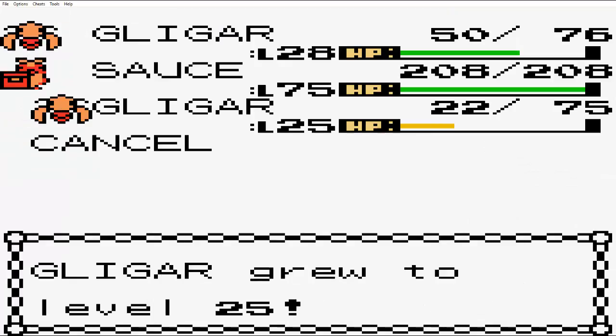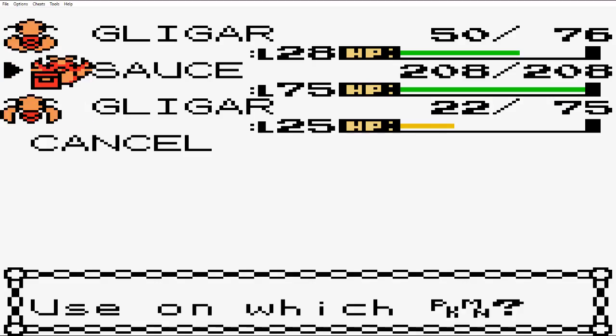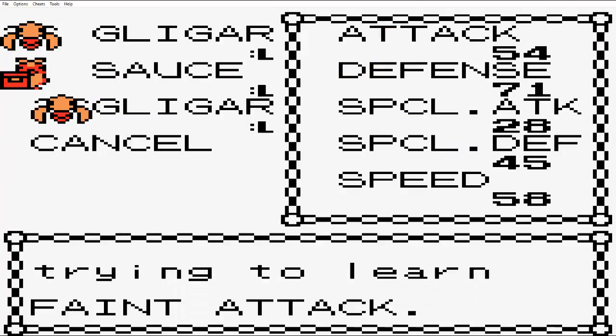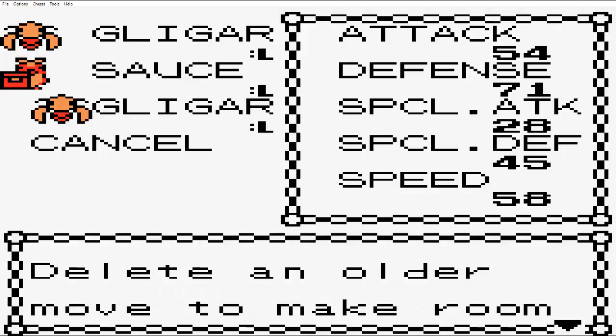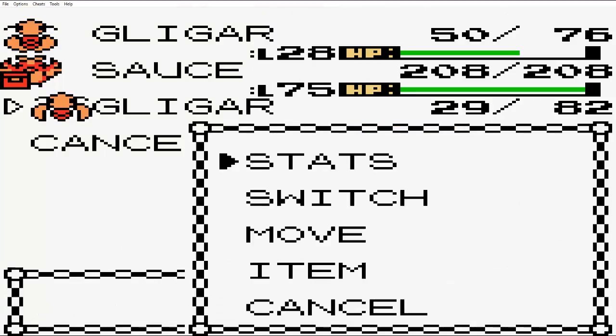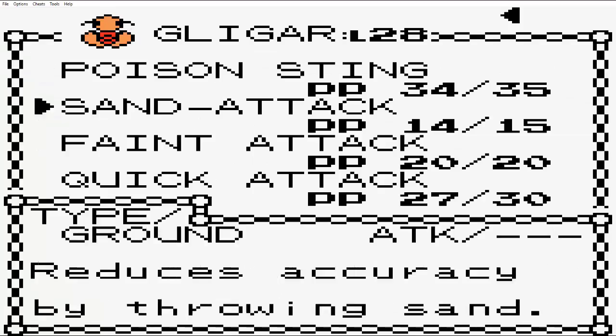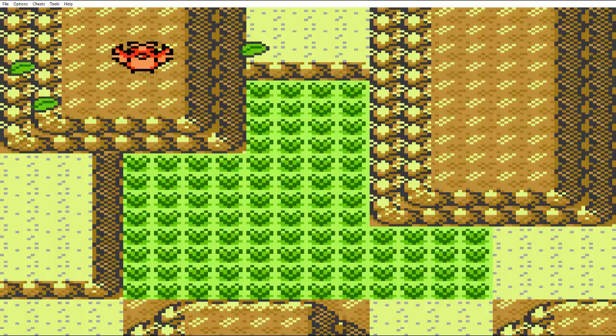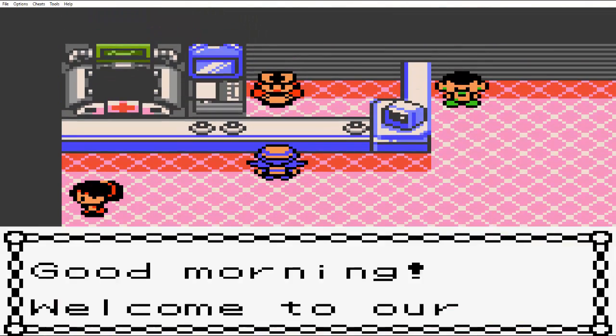Rare candies — let's candy this bad boy. He wants to learn Feint Attack — we'll do the exact same thing and delete Harden. Feint Attack with Quick Attack — that should do it. I'm confident that should work. Either way, I'm just gonna save up real quick.